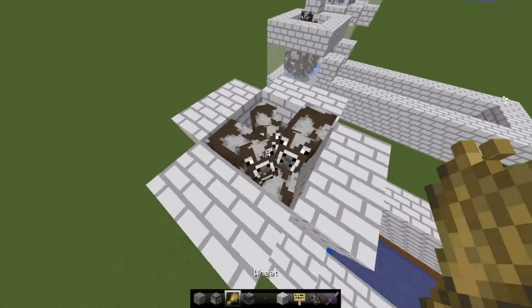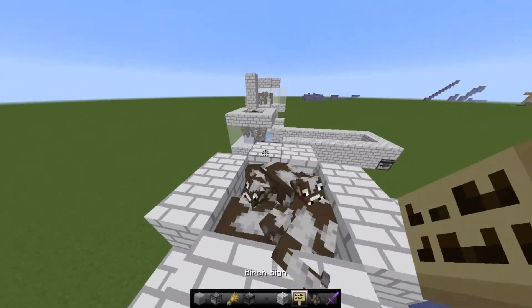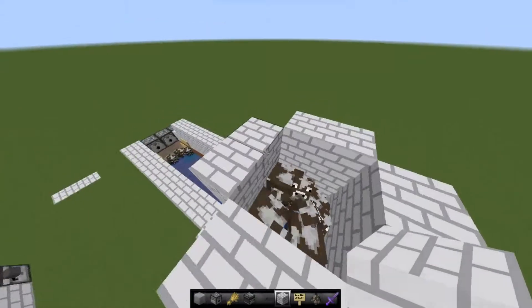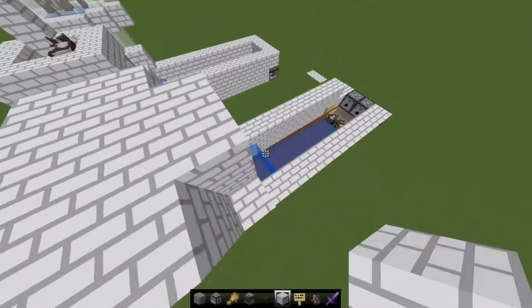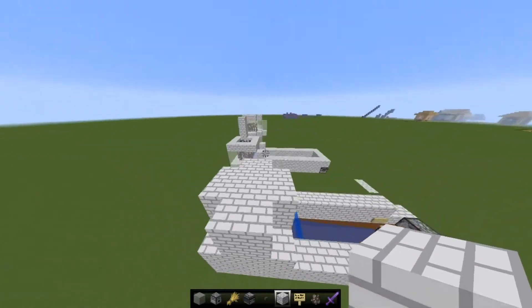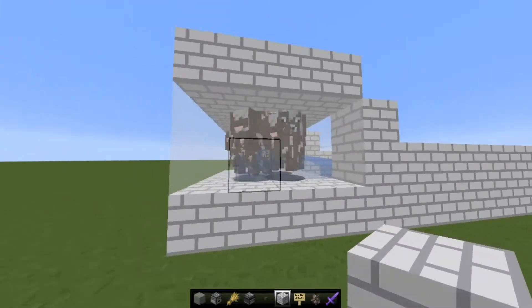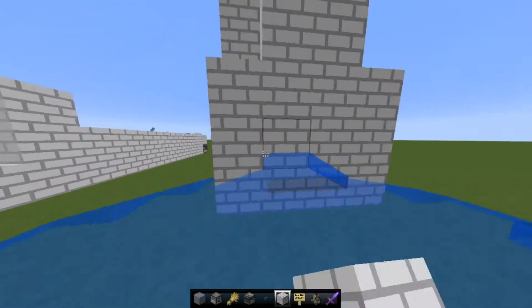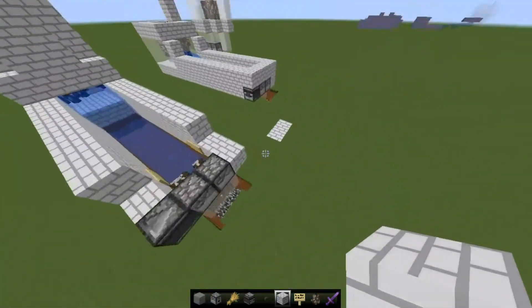I'd recommend building up a few blocks so the cows can't jump out, because if you put water in, cows might be able to make a two-block jump. You can also put a roof to keep them from jumping. Over here I have a glass chamber so you can see what's going on — you can do that if you want. I'd recommend building it first and then putting in water and all the other stuff.